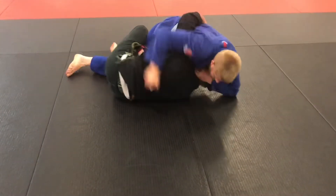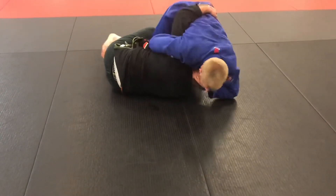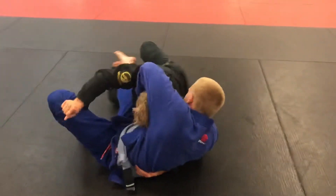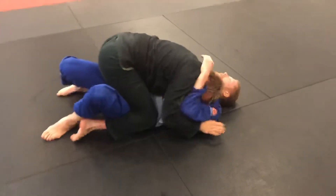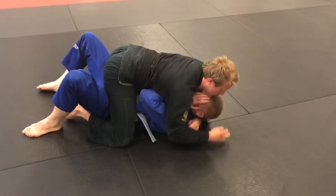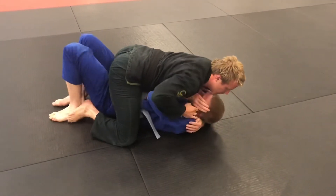I try to roll him over right here. He goes for a good wizard because he doesn't want me to take the back. So I was able to kind of trap his foot right there, and I was able to trap it because he wizarded me — he didn't have a post. So I was able to load him on top of me and roll him over, and that's how the move worked.